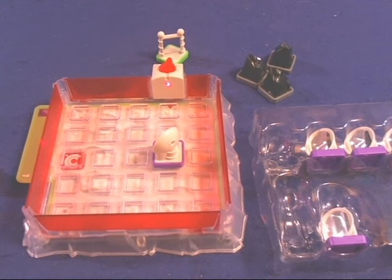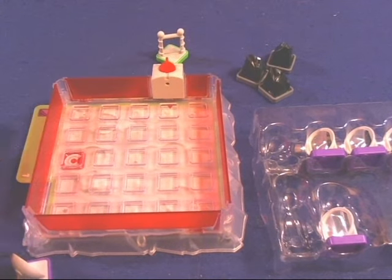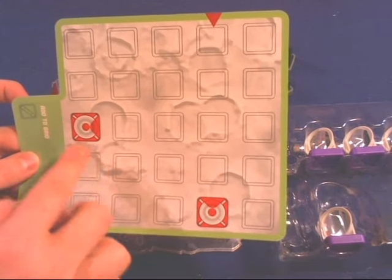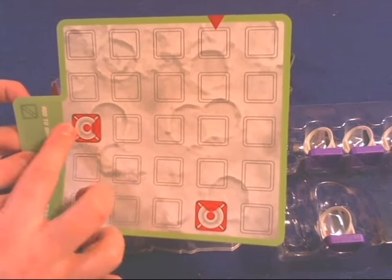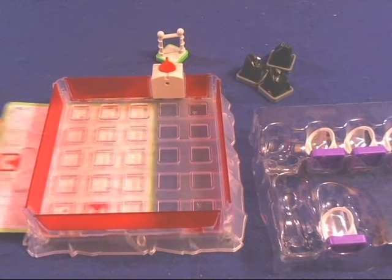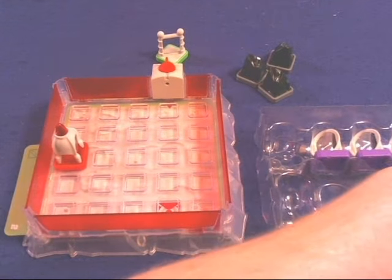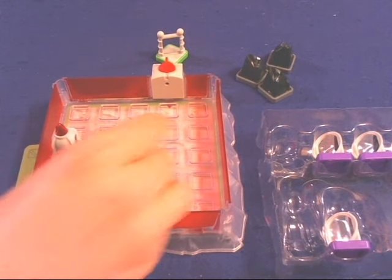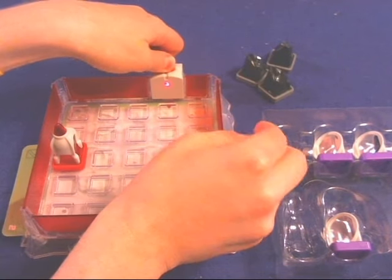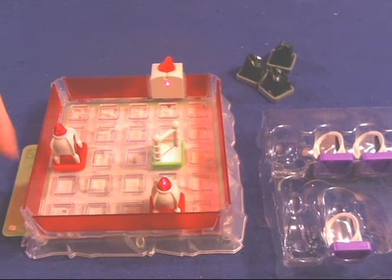You turn the laser off and flip this over to go to the next side — again another easy one. On this one you're actually going to be trying to get two rockets to go off using one two-way mirror. We'll grab the pieces and set it up. You turn on the laser and as you can see one of them is already lit up, but with the two-way mirror — bada boom — both rockets launch off. Kids are hopefully learning how two-way mirrors work.